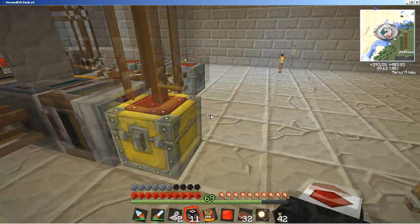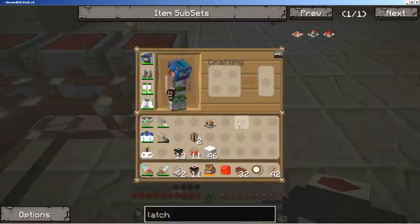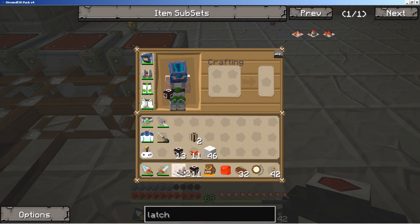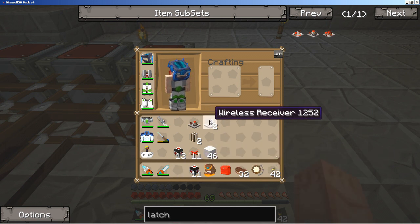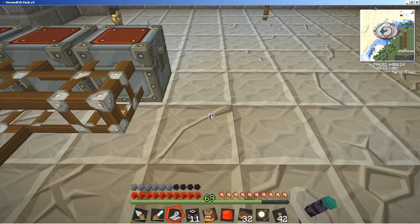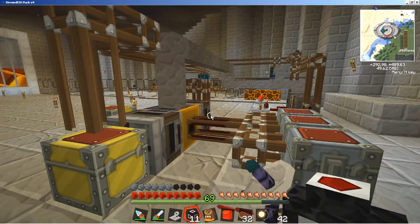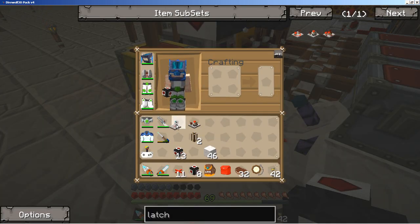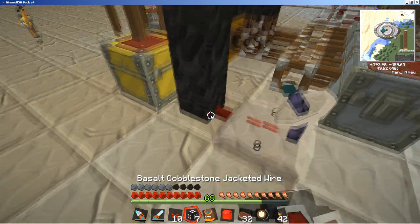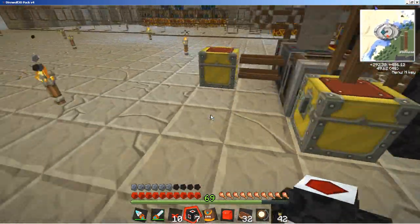Now I need to get a redstone signal to the retriever to tell it specifically to pull items. You could put it on a timer with some method of interrupting it, but for simplicity I'm just doing it this way. I've got a wireless receiver here and the jacketed basalt cobblestone, and I'm just going to stitch it to the ground with a little piece of red alloy wire. Whatever signal this receiver sends out will end up at the retriever.